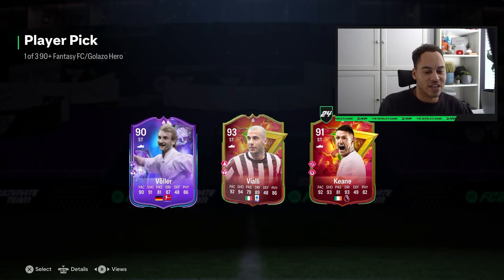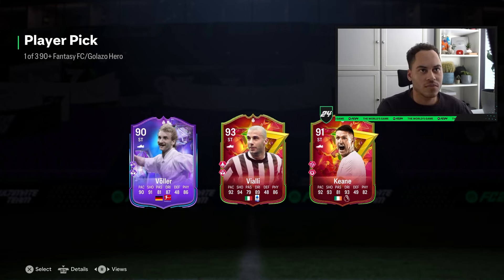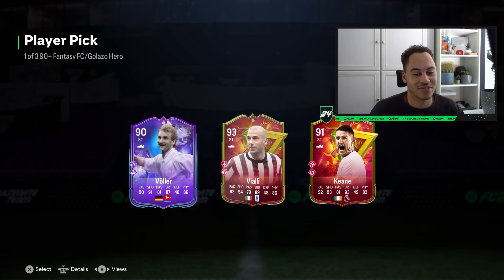We get a 93-rated Vialli, going for roughly 47,000 coins — not great. 91-rated Keane is going for 38,000, and 90-rated Voila is at 45,000. I guess we go Vialli for the rating, but yeah, it's not great at all.